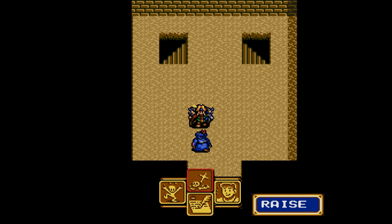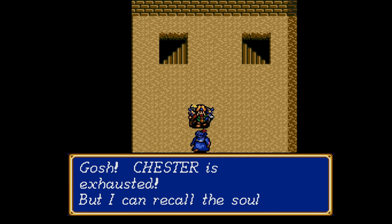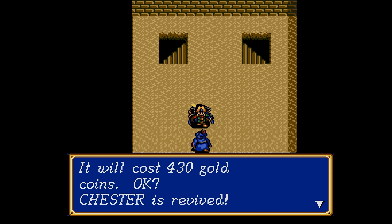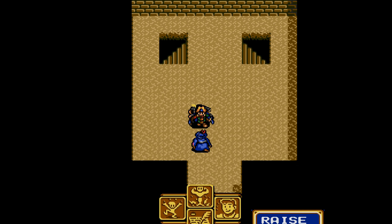Can you fix our friend? That will teach you Chester for falling prey to a Muddle spell. Yes, I want to save.